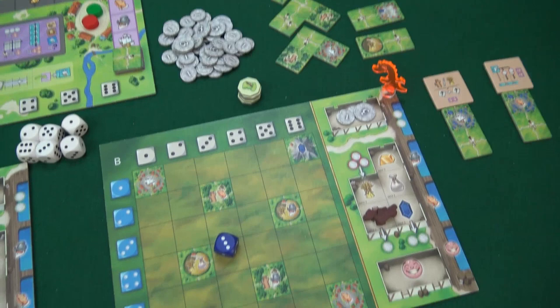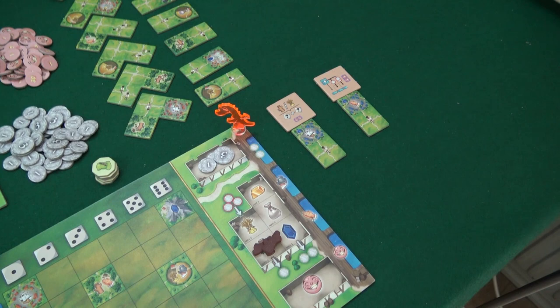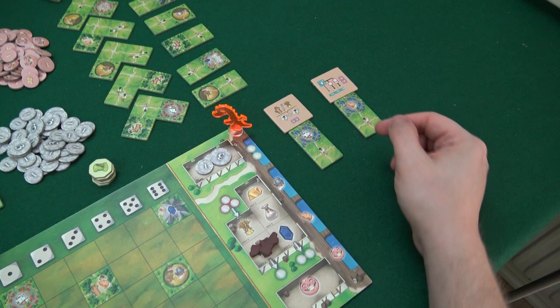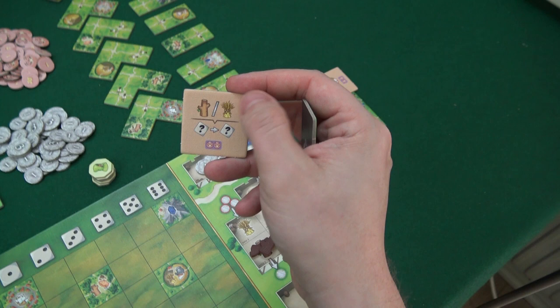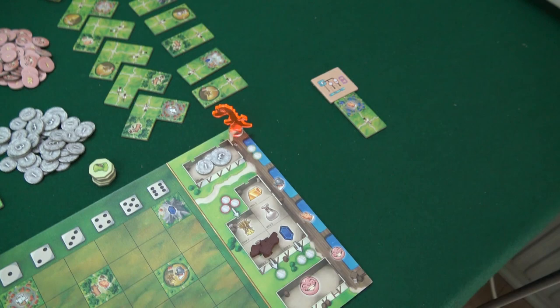Since I'm the first player, Draco will be the first to choose. He wants to be able to get this town hall that will let him ship, as you will see later on. He'll also get a special ability that lets him use wood or grain to convert dice, because this is a dice drafting game.